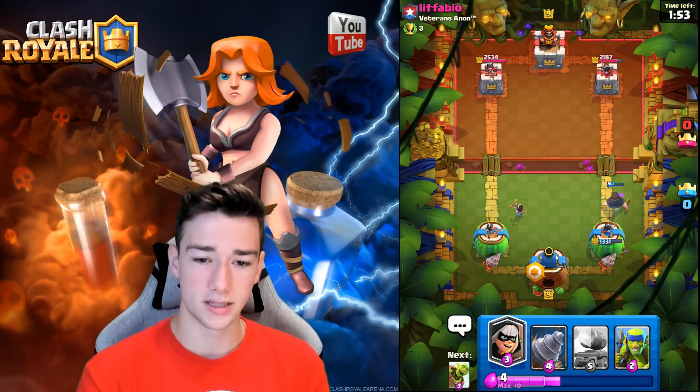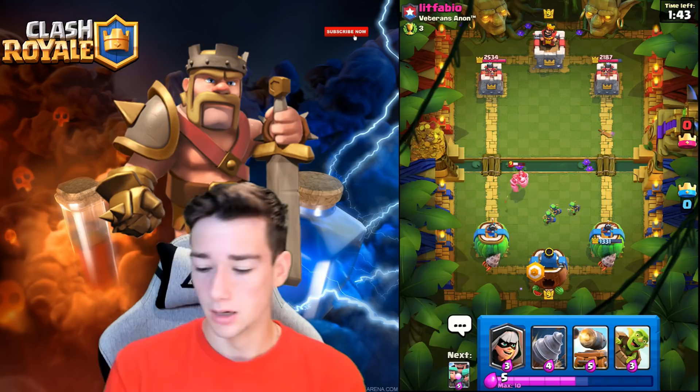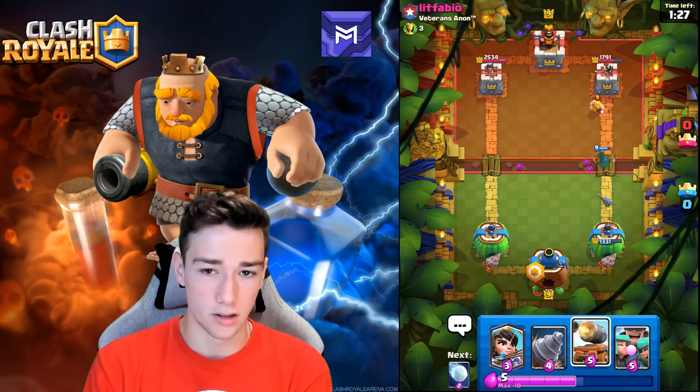I did not expect a Graveyard! The Rascals all die off — we have to Snowball. Snowball is absolutely clutch; we would have just lost our tower. I did not play that well; I didn't expect a Graveyard at all. He's got Dark Prince too. He goes Mega Minion — we go split Spear Gobs to take out the Mega Minion beautifully, then cycle right and hopefully get some nice tower damage.